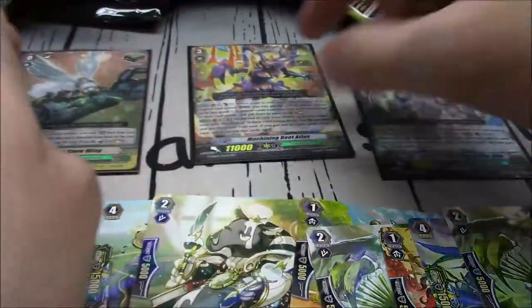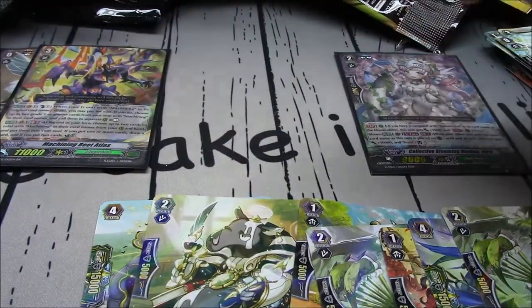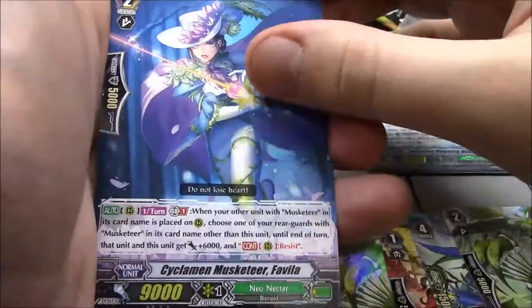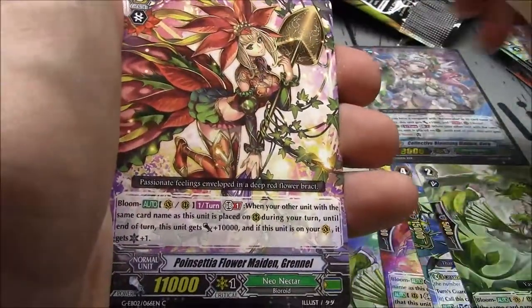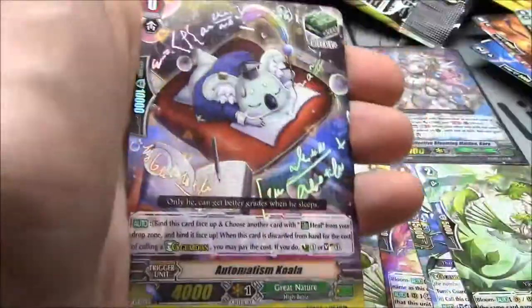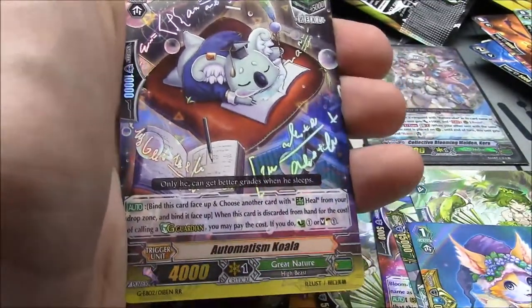Machining Beat Atlas is a double — I don't know why I thought he was a triple. He's good enough to be a triple. Cyclion Musketeer Flavia, Poinsettia Flower Maiden Grinnell, Chroma Larva, Machining Killer Ants, Xerthia Musketeer Umbra, Scyther Bobtail, and Automatism Koala — the double R shield trigger, the binding heal trigger for Great Nature. Happy to pull one of those.